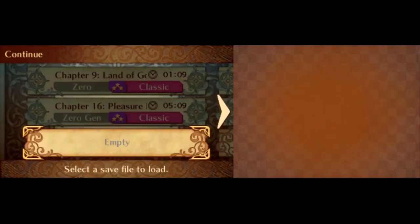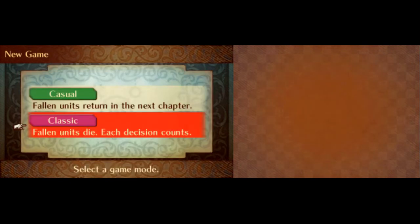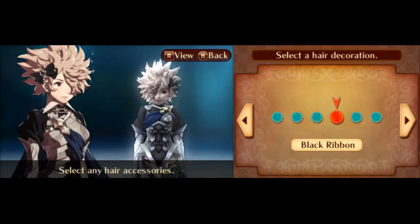Hello there, this is Extradrill1201 here, commenting over this run of Birthright 0% LTC. This is done on the hardest difficulty, Lunatic, with unit and class growths disabled, hence the 0% growths. The objective is essentially to clear Birthright in the lowest amount of turns possible.